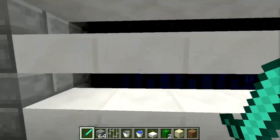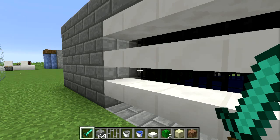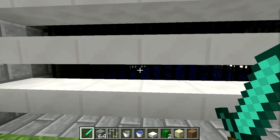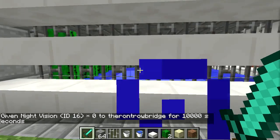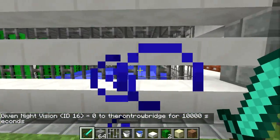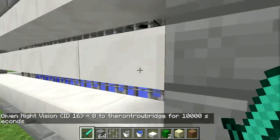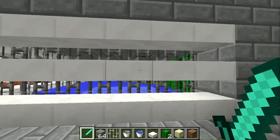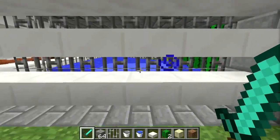Why am I hearing zombies? I might have some in there. Anyway, I put some dispensers up here to drop off some spiders. I just wanted to test whether or not they could climb. With the iron bars, the spiders have a hard time climbing them — they can, but it seems like they can only do it at their intersections. So they can climb up the spot right in between them.